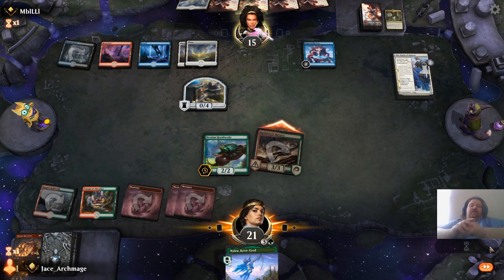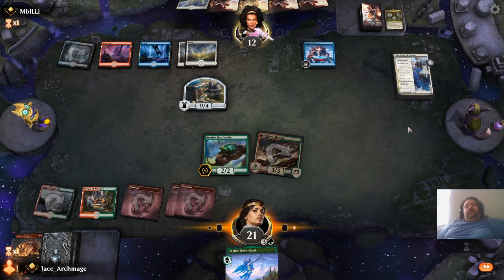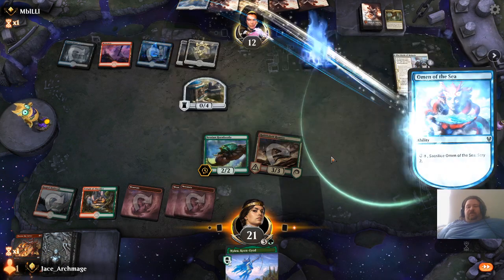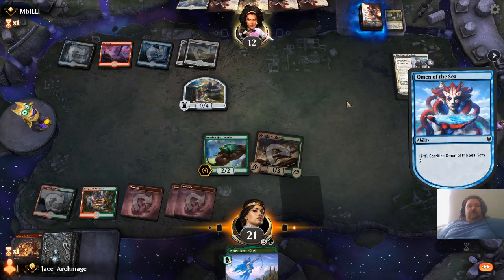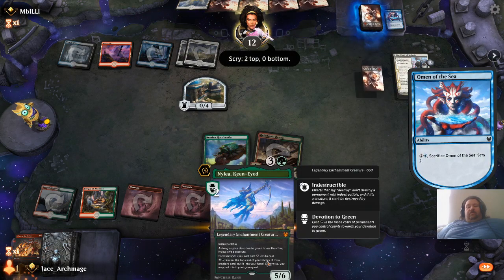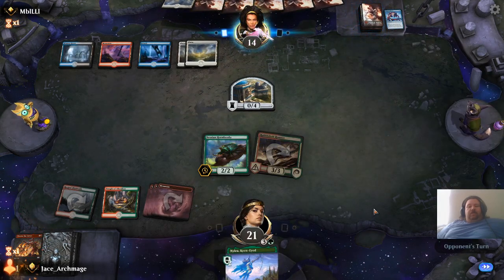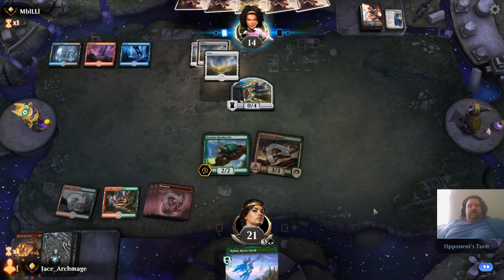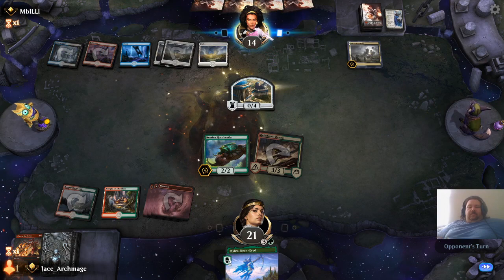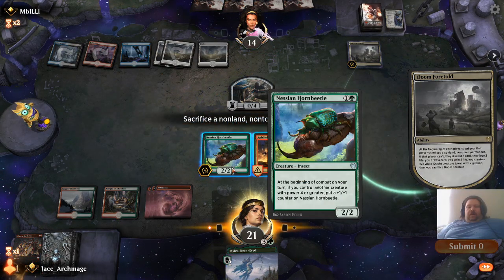He's going to block with a 0-4. Or not. His next ability is to gain two life. I'm probably going to drop my Nylea the Keen-Eyed, and see if I can't get to the five green devotion. Doom Foretold — there it is. You can have my Hornbeetle.